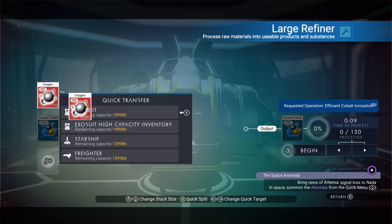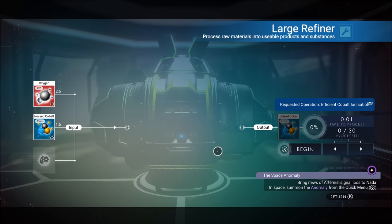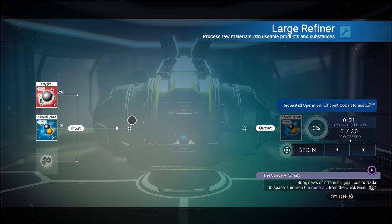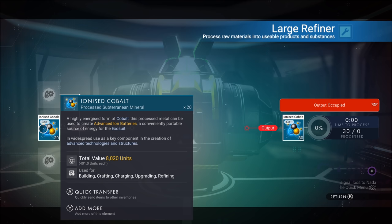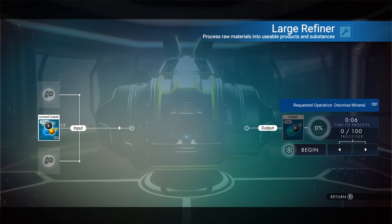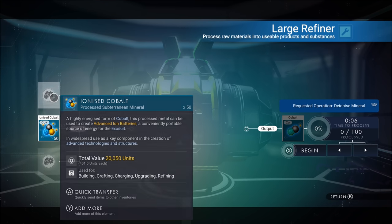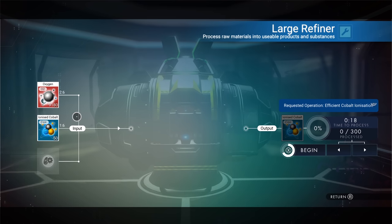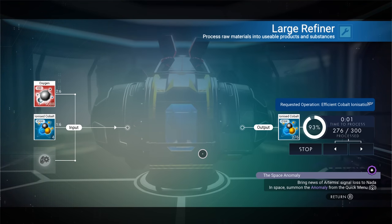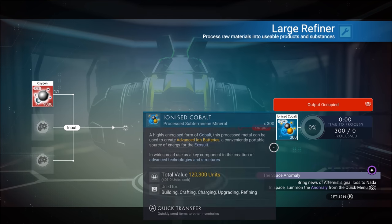Two oxygen and one ionized cobalt makes six ionized cobalt — just like the condensed carbon, we're making six times the materials. We just used five ionized cobalt and made 30. And if you're going to try to make money selling this, it is $401 per ionized cobalt, so you can make millions doing that. We added a whole bunch of oxygen and got 50 ionized cobalt, which turned into 300 ionized cobalt. That is insane.